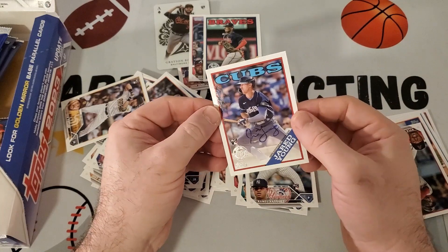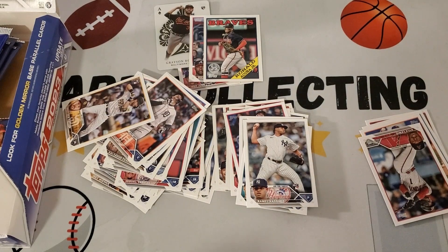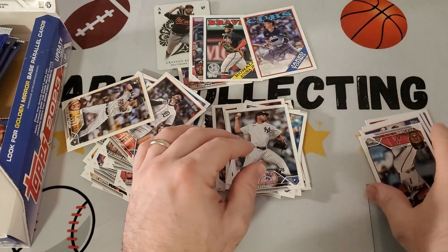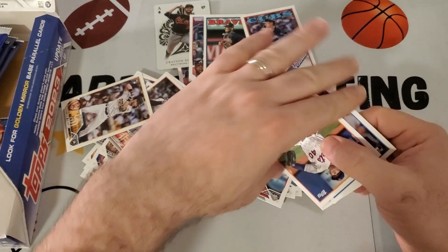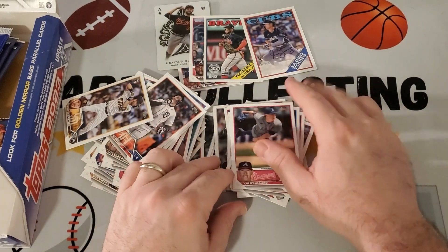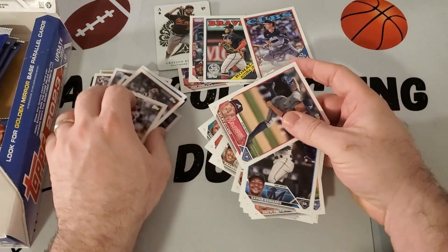Jared Young — don't know much about him, on the Cubs. Nice on-card auto, probably hard to hit. Not a parallel. Born in '95 so he can't be that much of a prospect, but it's fun to hit an auto anyway. Also got Kyle Lewis, save-your-Edwards, and Colby Allard. Moving on to the next stack.